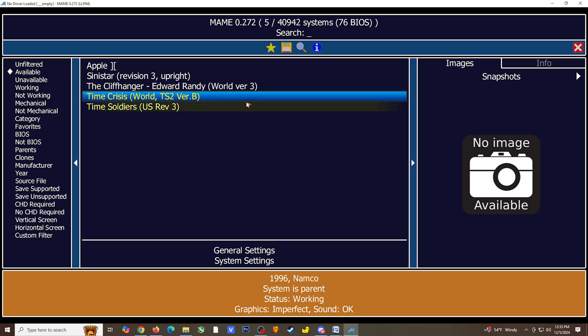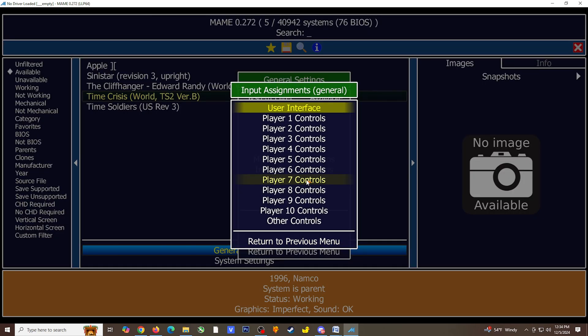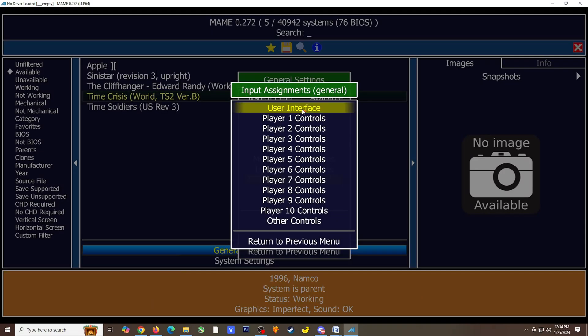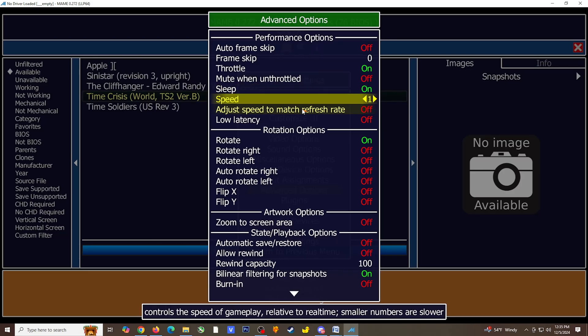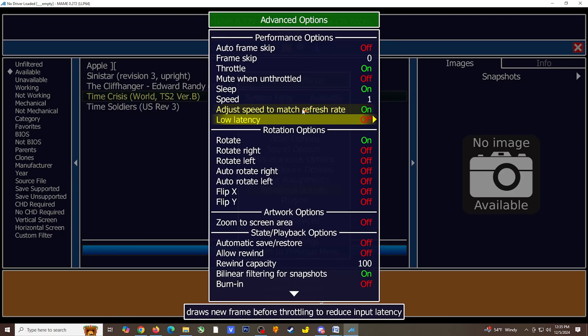Next, let's take a look at a few more settings. Select General Settings and go to Input Assignments. I suggest looking over your user interface options, especially if you prefer using a controller to navigate MAME. After that, we'll take a look at some advanced options. I do suggest that you take advantage of the system settings, as this allows you to set game-specific options. I'm going to turn on Adjust Speed to Match Refresh Rate and the Low Latency option.